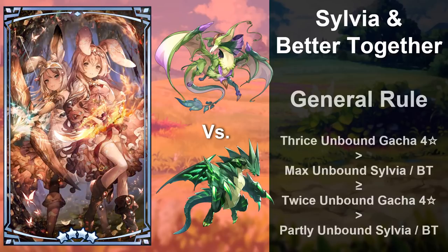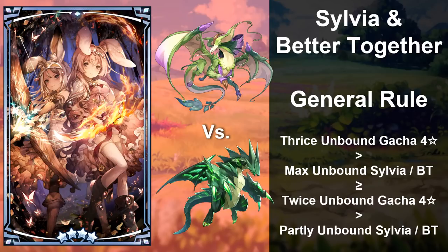Here's the bottom line with free wyrmprints and dragons: they're good budget picks. Since they're easy to fully unbind, their stats can be made better than those of their gacha counterparts until you unbind those gacha pulls three times — a pretty hard feat to accomplish as a low-spending player. For example, until you have four total copies of Strabog, your max unbound Sylvia can provide more stats if you level her up sufficiently. The same is true for Better Together and any 4-star gacha wyrmprint, although in that case the abilities matter as much as the stats do.